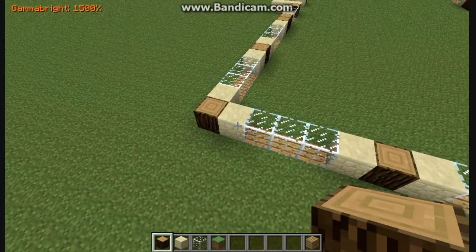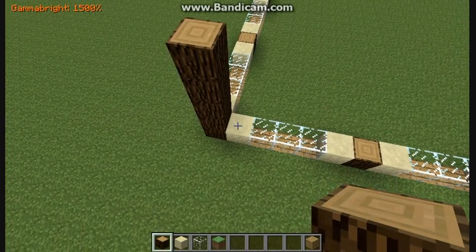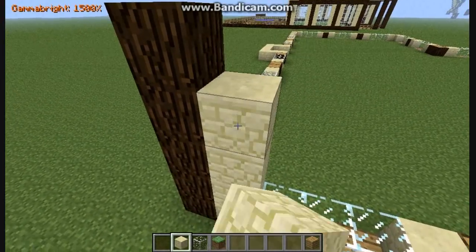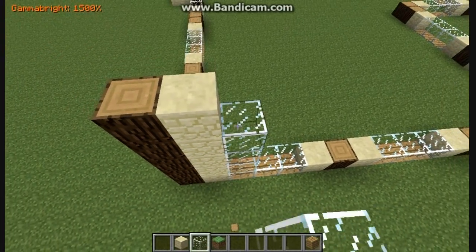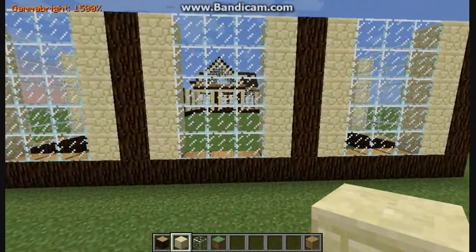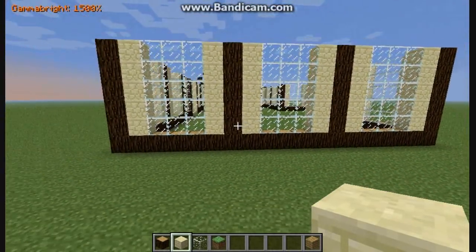Now you need to build up five layers. Count two, three, four, five — do five layers for every single block type. So wherever you have sandstone, build that up to five; wherever you have glass, build that up to five. Do everything up to five layers.